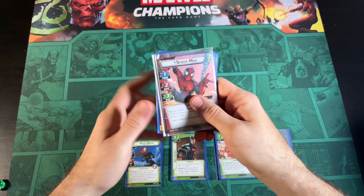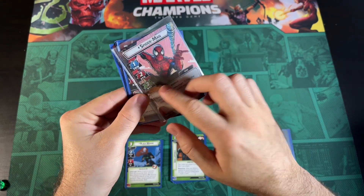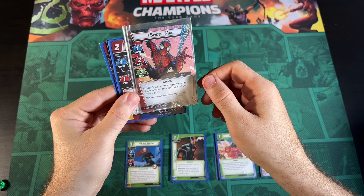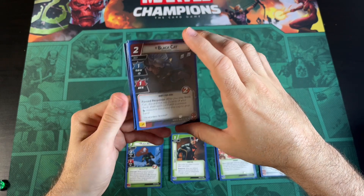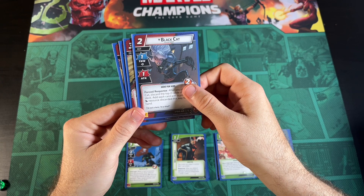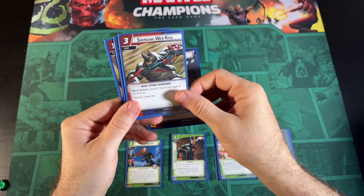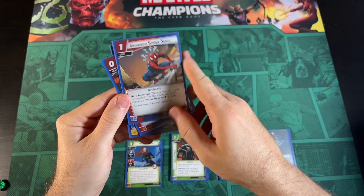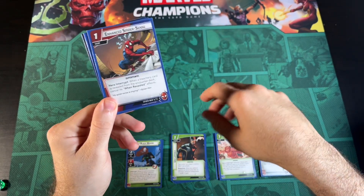We're playing with Spider-Man — Peter Parker is great. He gets to generate a resource, gets to draw a card when the villain initiates an attack. His deck is so packed, it's such a cool deck to start out with. His ally Black Cat doesn't take consequential damage, Swinging Web Kick is great, the Backflip is incredible — don't take damage. And these Enhanced Spider-Senses really kick butt today.